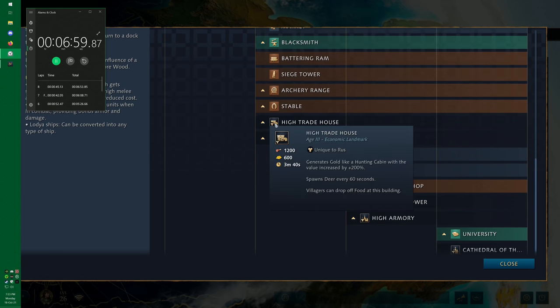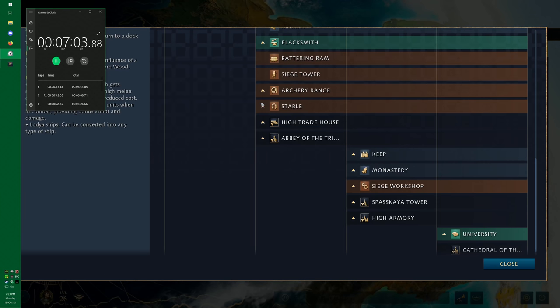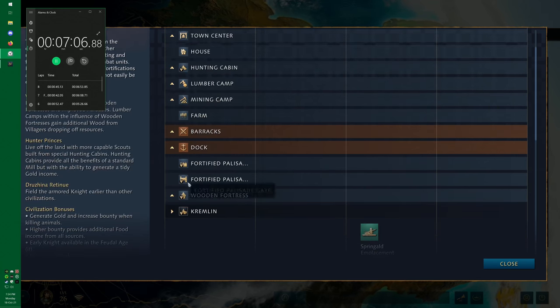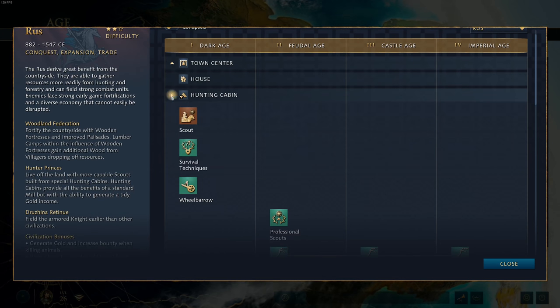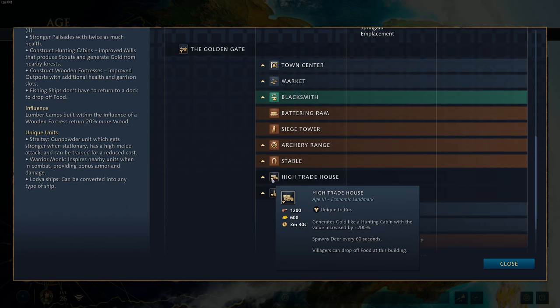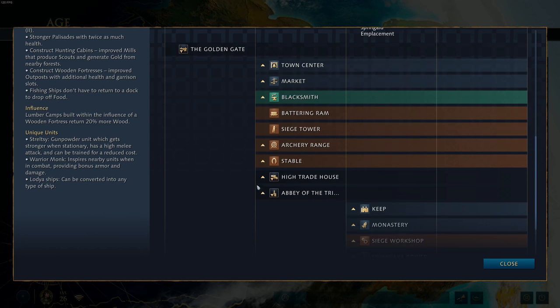The High Trade House generates gold like a hunting cabin with the value increased by 200%. You want to place this near trees since it generates gold based on nearby trees. It also spawns a deer every 60 seconds, and deer have one of the highest food gather rates in the game. So you can literally put five or six villagers near your High Trade House and for the rest of the game they're getting the highest effective gather rates — potentially replacing seven or eight farms worth of food income. A very strong economic landmark.